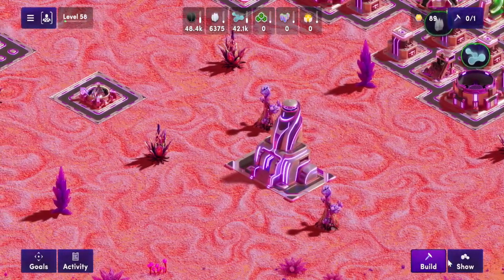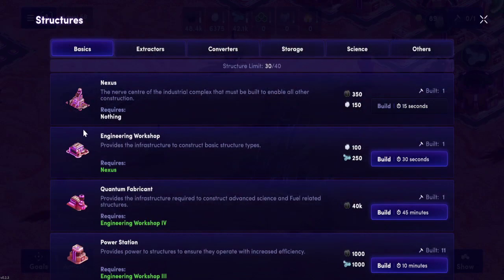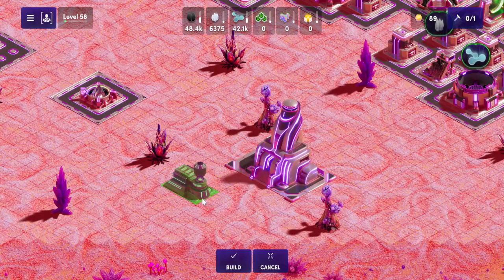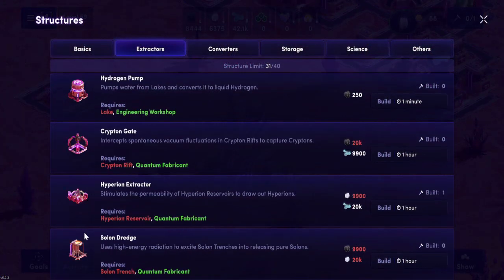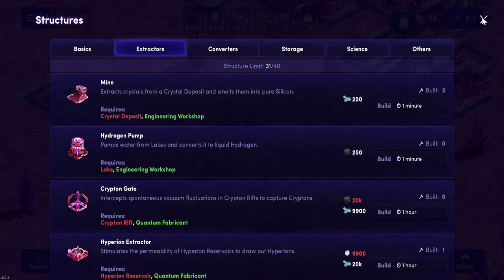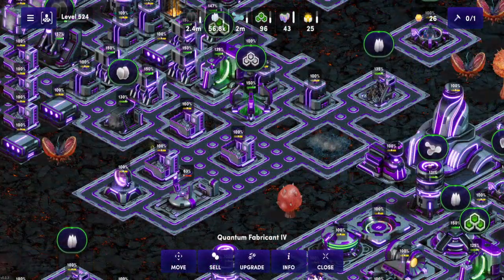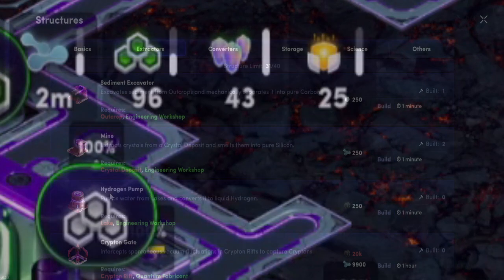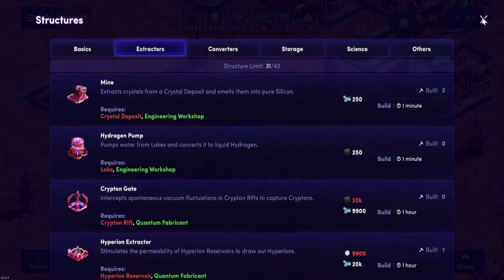Welcome back to the channel. Today we are looking at the quantum fabricator. If you remember last episode, we were covering the engineer workshop, and the quantum fabricator functions similarly by allowing you to unlock more advanced buildings such as fuel extractors and fuel converters. This is the heart of the game, and everything you do inside Illuvium Zero will take the form of currency — either in elements like carbon and hydrogen, or in fuel like Krypton or Solon.